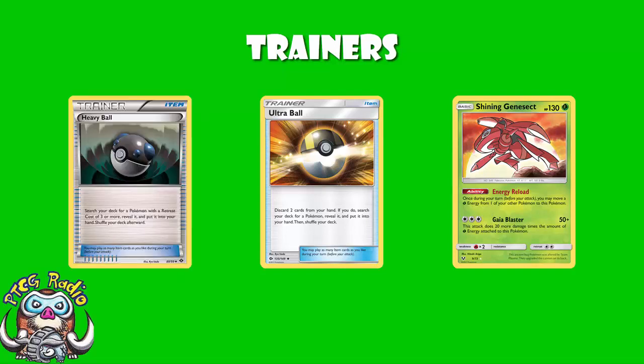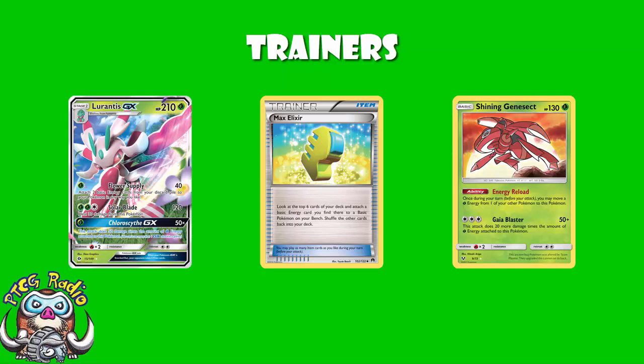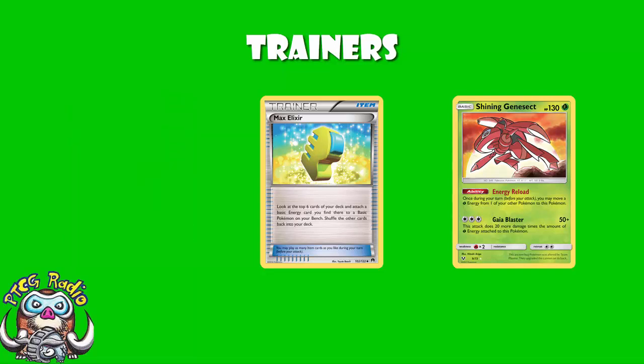He played Max Elixir. Shining Genesect is not a single energy attacker, so we need to find ways to accelerate energy. As fun as it is to rely on Lurantis GX's Flower Supply, you can't rely on that every game. Four Max Elixir means you should expect to hit three of them — three out of four, most of the time, is going to be good enough. It's not amazing, but it will be good enough. Hit a Max Elixir, attach for the turn, Shining Genesect is doing alright — it's got enough energy.